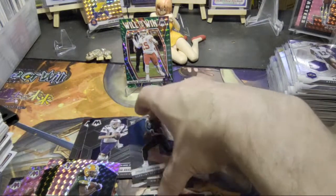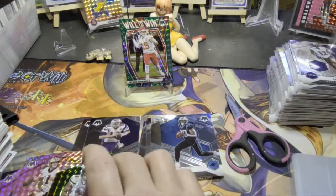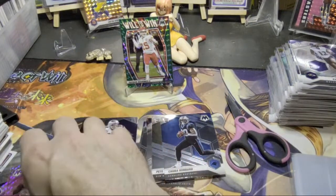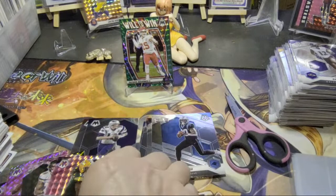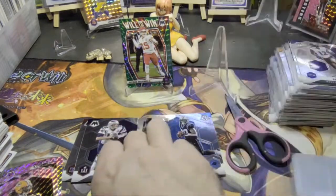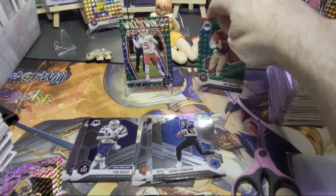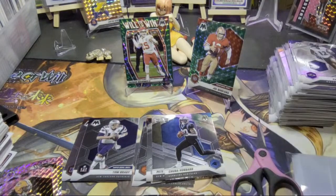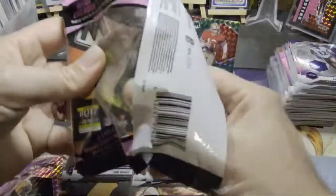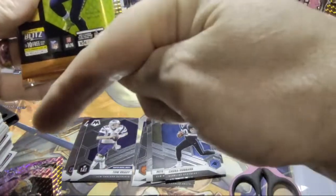Oh jeez, they're all so good. Elijah Moore, that's a rookie NFC. Alan Robinson. Oh oh, there it is! Let's put that one up there — knock stuff over. Let's move the scissors. I'll take it, right? Let's go.